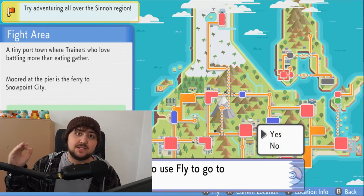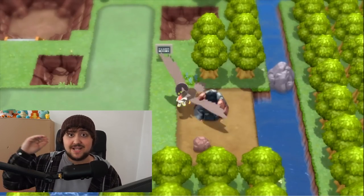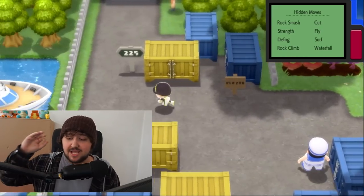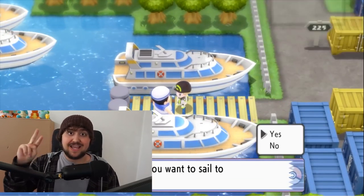Another thing that opens up after completing the Sinnoh Pokédex and post-game is the Battle Tower, where you can take on multiple challenges and climb higher and higher. At the end of it, you'll face Palmer — the father of Barry and a great battle. A few other areas that unlock include the Resort Area, Survival Area, and Fight Area.